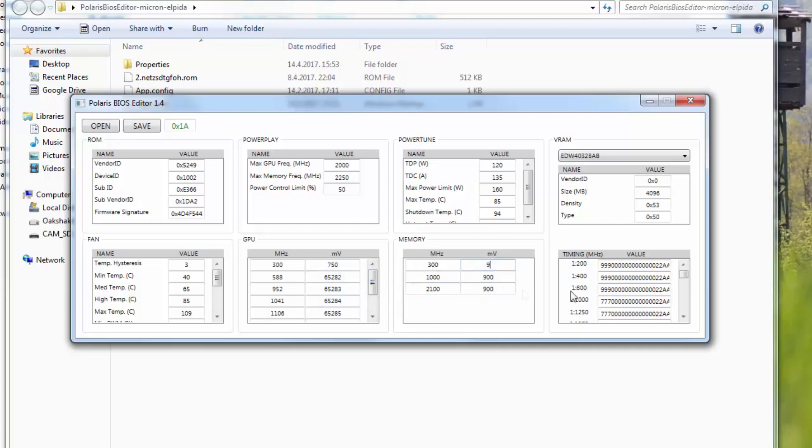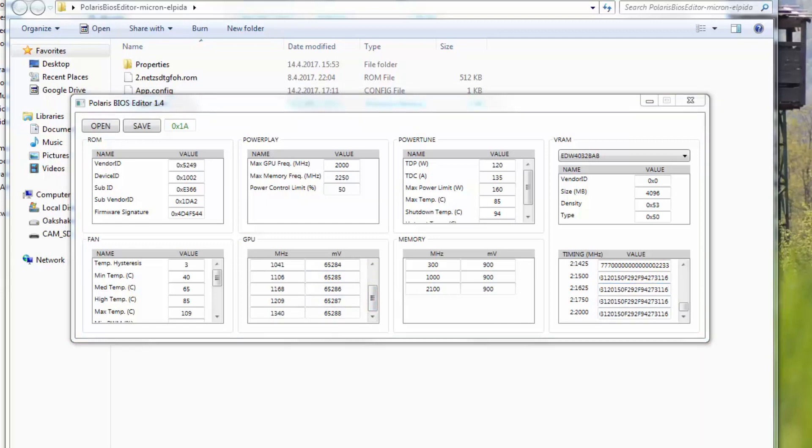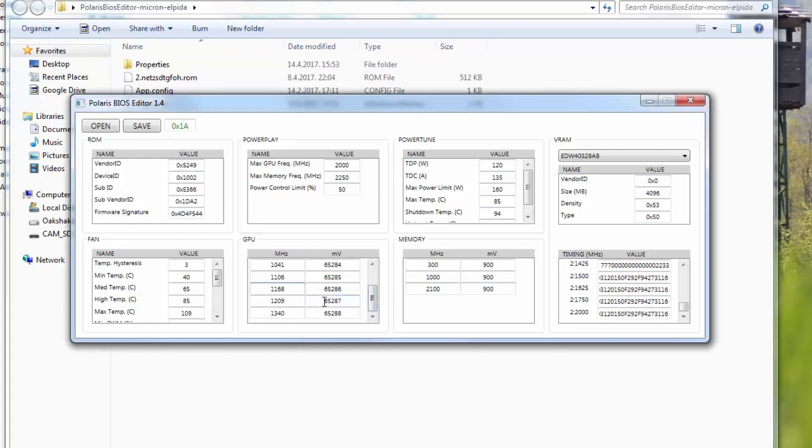I'll change the RAM timing to 2100 and undervolt it — I know from experience that it works. I'll copy all values from 1500 to the ones below. I'm not entirely sure whether the second section is dual BIOS or UEFI settings. I'll change the voltage value to around 1025 or 1125, pasting it all the way down so the driver thinks the GPU is accelerating but it stays at the same speed and voltage. I'll also undervolt slightly to save some power.